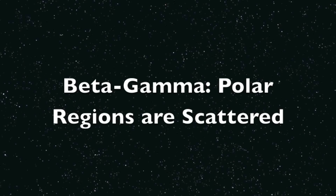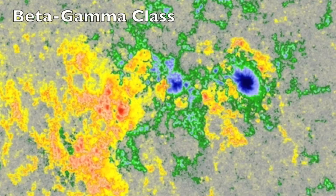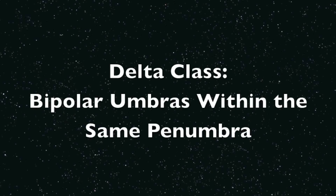Within beta class sunspots is a class called gamma, where the sunspots are scattered such that the same polarity spots are not grouped together and could not be separated with one continuous line. Here you see sunspots of opposite polarity scattered about amidst a field of opposite polarity.